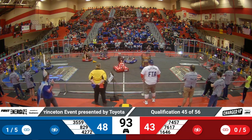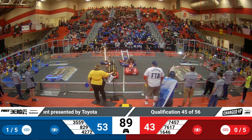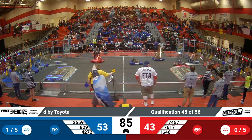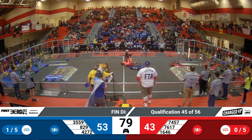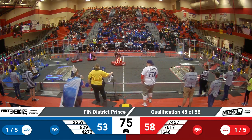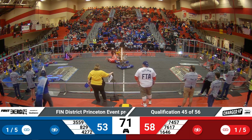Grab that cube — we want to start to fill up high on their side of the field. 7457 working on trying to gather cubes from their human loading station. 3559 has been doing some awesome work with defense at this competition so far. We're going to work on shutting down teams. We'll see if they can make sure they stay out of their Blue Alliance partners' ways, though, as they race around the field. Your score is 58-53 in favor of Red Alliance right now.